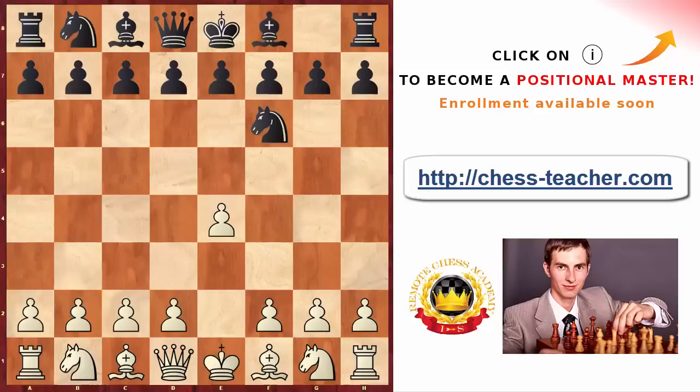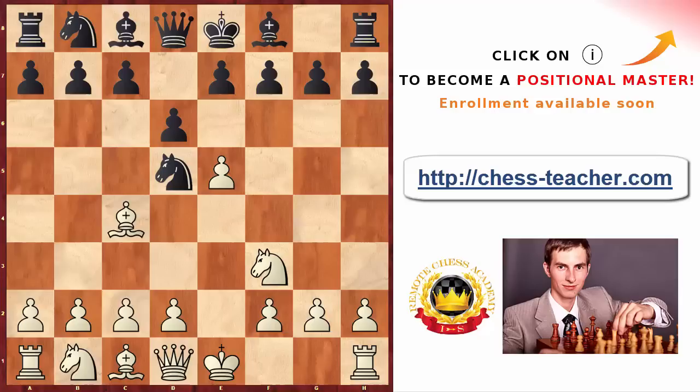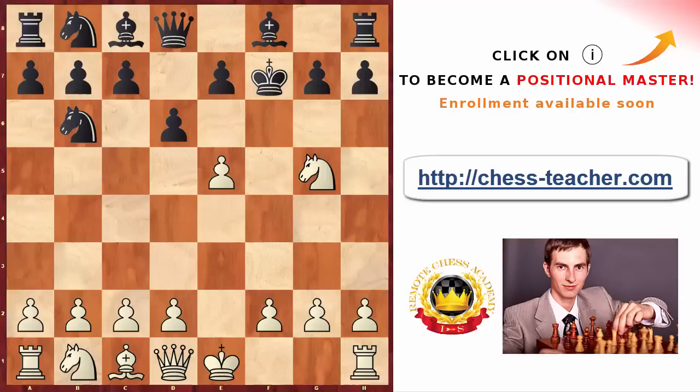Trap number five: after knight to f3, pawn to d6, you follow up with bishop c4 — this may surprise your opponent, since usually white plays pawn to d4, but bishop to c4 also makes sense. If black pushes knight to b6, you can shock your opponent with the sudden sacrifice bishop takes f7. This line is a bit tricky, best suited for blitz and bullet. You go knight g5 check, and now black has a few options.